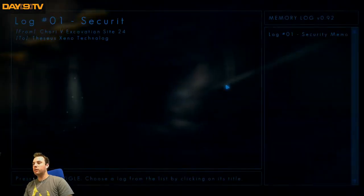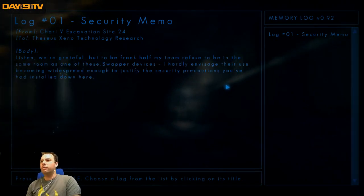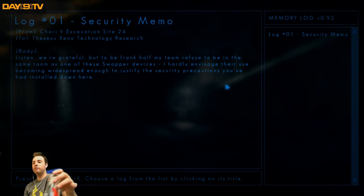Press E to interact with the memory terminal. Log 01, security memo. From Core E5, Evacuation Site 24, to Theseus Xeno Technology Research: 'Listen, we're grateful, but to be frank, half my team refused to be in the same room as one of those swapper devices. I hardly envisage their use becoming widespread enough to justify the security precautions you've had installed down here.' Press F to toggle.